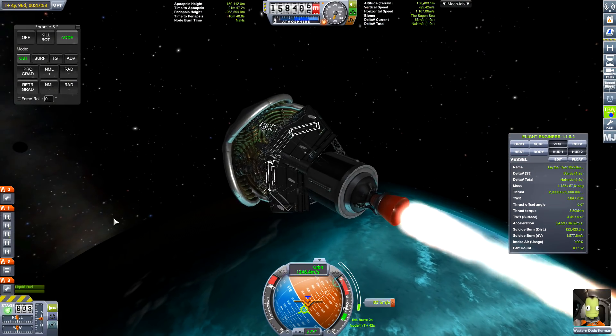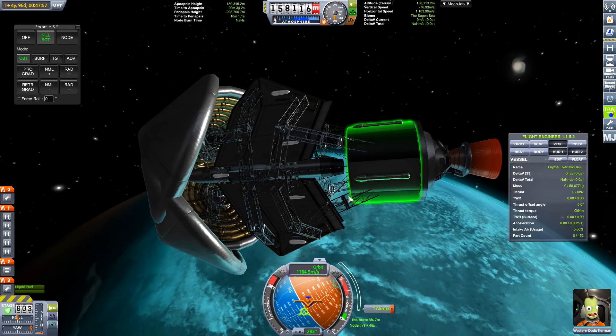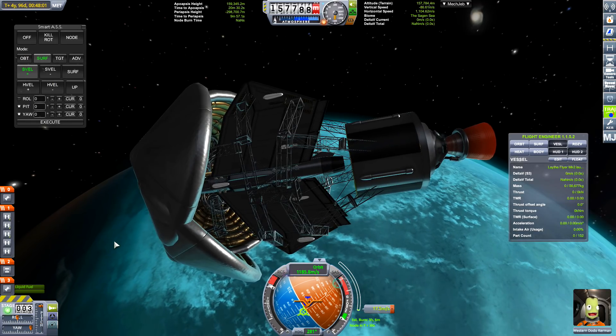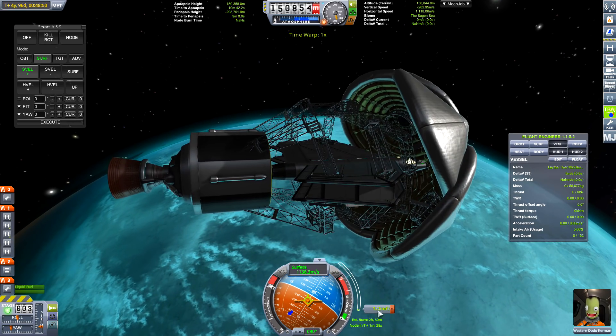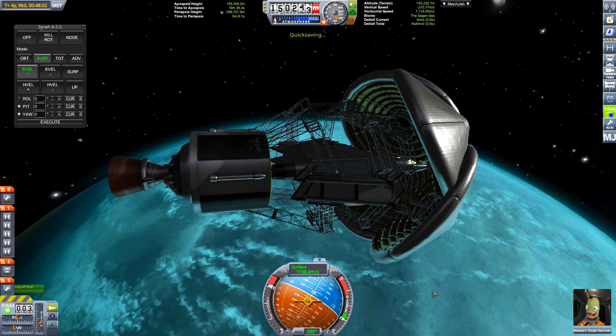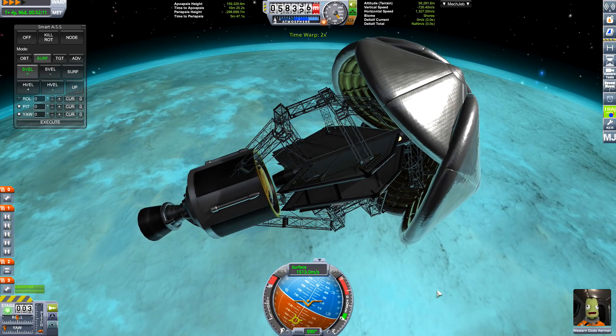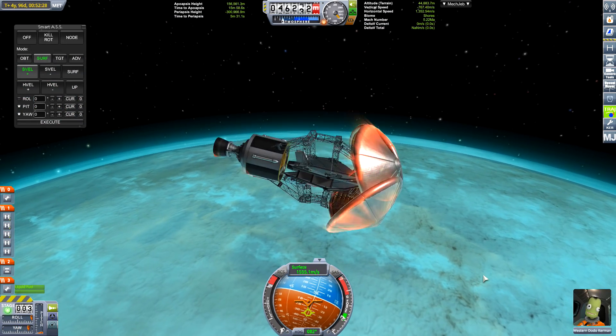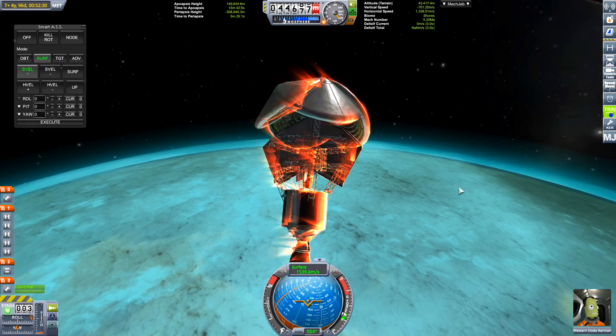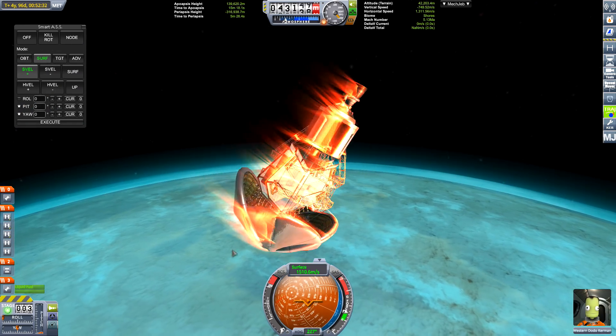You can see it's got four inflatable heat shields. The problem with inflatable heat shields especially is that they flip the craft out. I'm sure I tested this and it worked great, but I've bled off as much velocity with the rocket as possible - you can see we've used the entire rocket - and still we flip out.